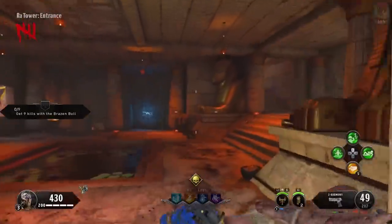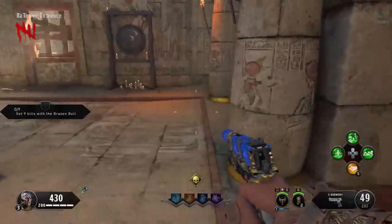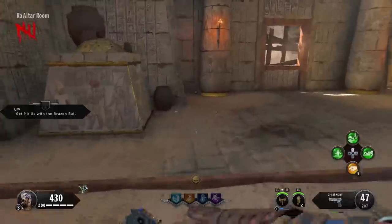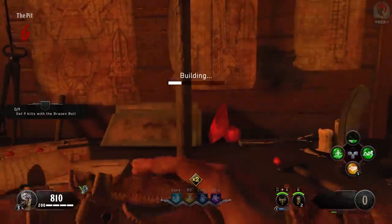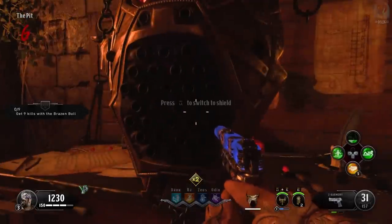The last part is going to be in the Ra Tower and it will always be in the Ra altar room. It can be right where you see me pick it up, adjacent there under that shotgun wall, or just to the right of this pot around the corner. Once we've gotten all the parts, make your way downstairs towards the pit and build the shield there. That's the first part complete.